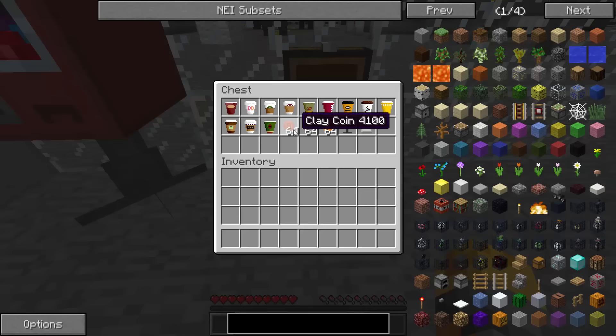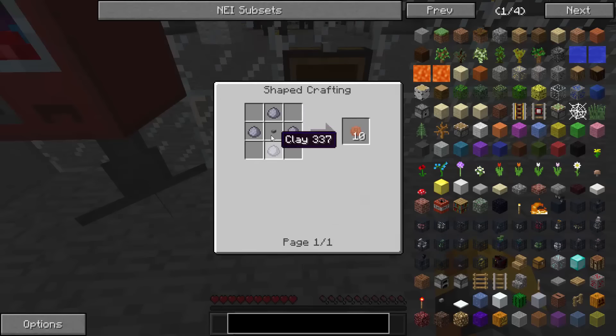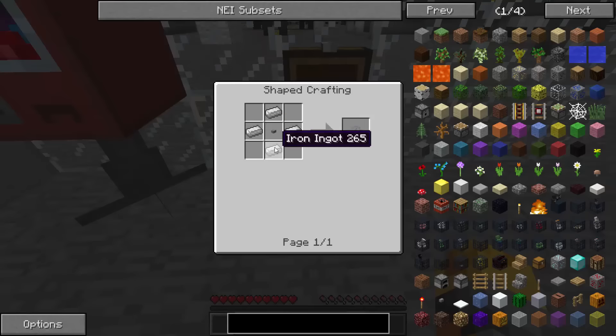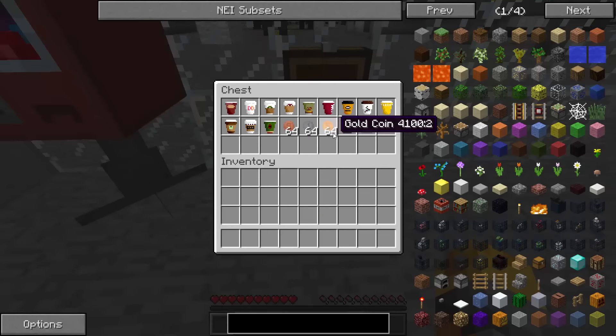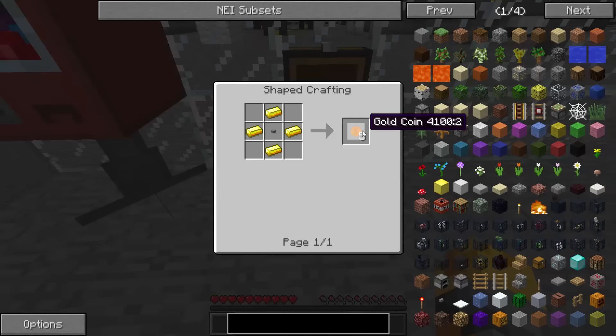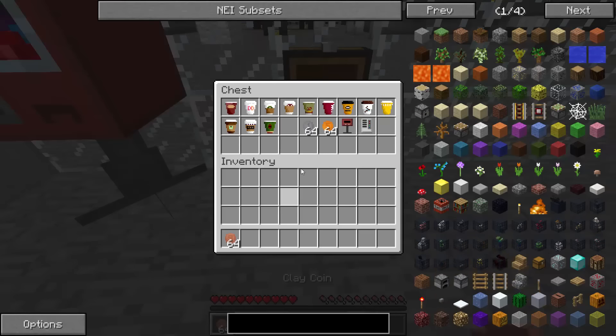To be able to buy items from these vending machines, you have to have coins. The clay coin is made with four clays and a button in the middle, and that gives you ten clay coins. The iron coins are made with four iron ingots and a button in the middle and give you ten iron coins. The gold coin is made with four gold ingots and a button in the middle, and that will only give you five gold coins.